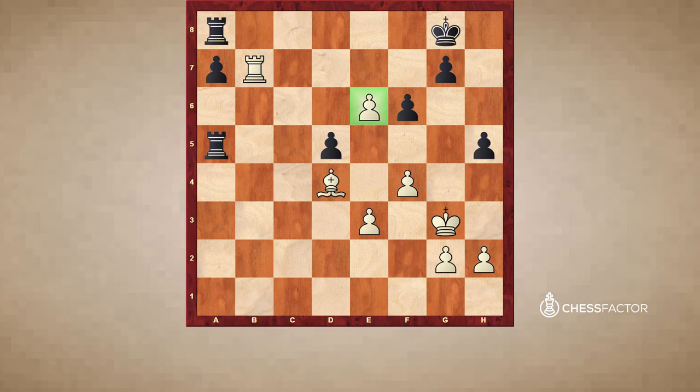Now I suggest you press pause on the video and think for a bit — how should white continue here? Kh4 is what I played, with the idea to activate the king. I was dreaming of Kxh5, Kg6, and then checkmating my opponent. Of course black should not allow that, so he played Ra2, and this is a very good move. Because if I now take on h5, then after Rxg2 my king is not reaching g6. So in order to do that I had to put the bishop on b2.